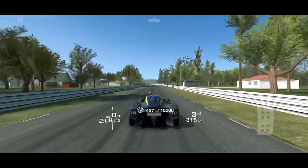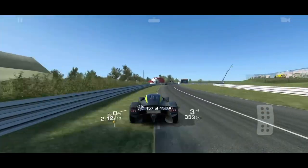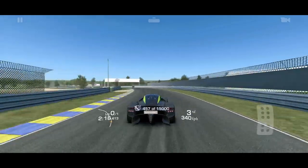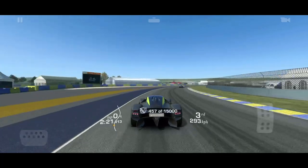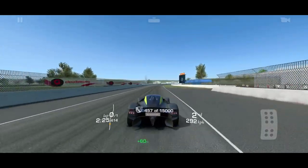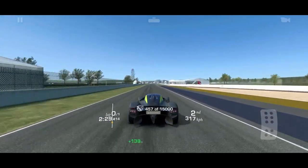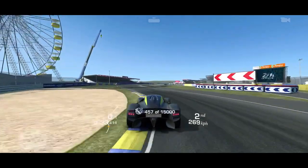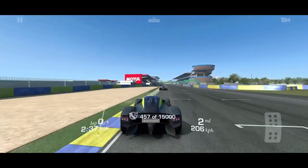Drafting goes by fast anyway. My strategy: find the first-place car, get all the drafting done on that car, and then put them in the rearview mirror. That was full throttle — it's possible to stay full throttle through this next section, but I'm not going to risk it right now. Coming into the last chicane you can really push it; it's shocking how much you can cut this without going off track.